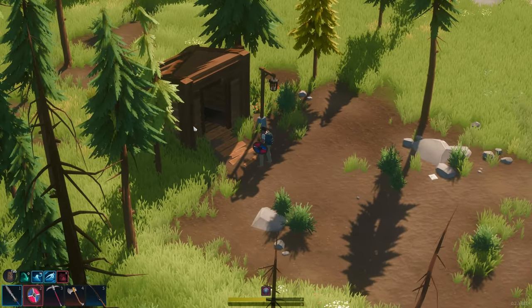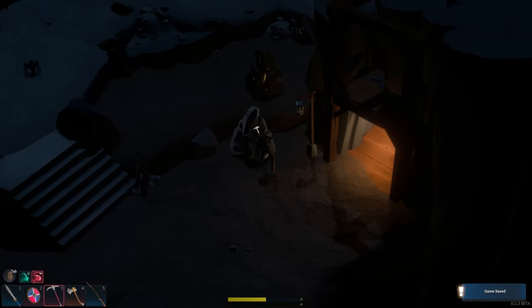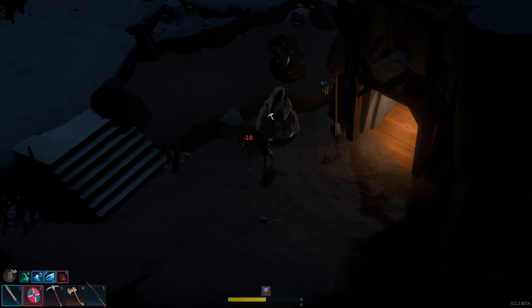There's also been a small cave added beside the starter shack that's a more beginner-friendly introduction to the bigger ancient caves. In this smaller cave, there are coal and iron nodes that can spawn to help brand new players get resources early game, as well as a couple of enemies that are easy to deal with.